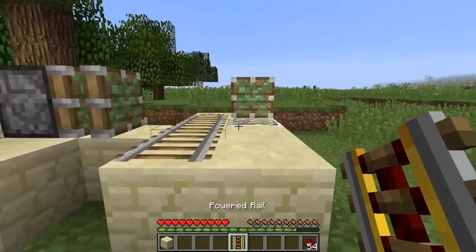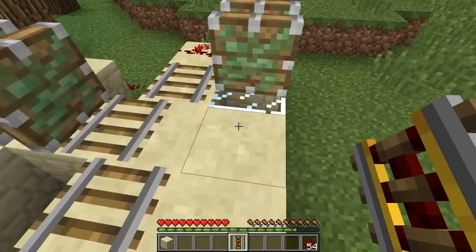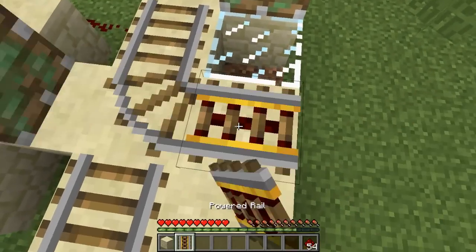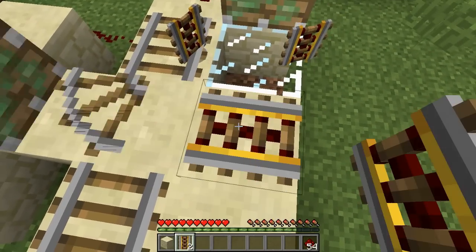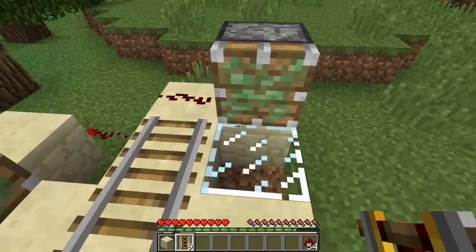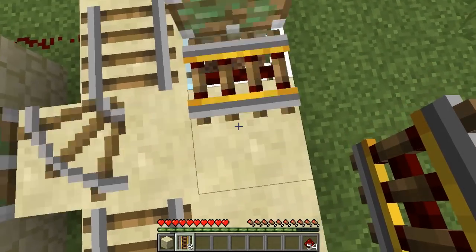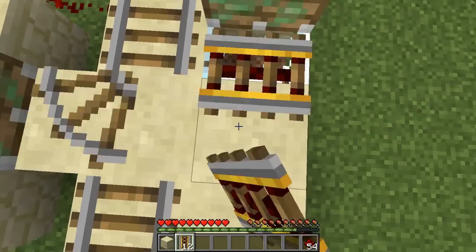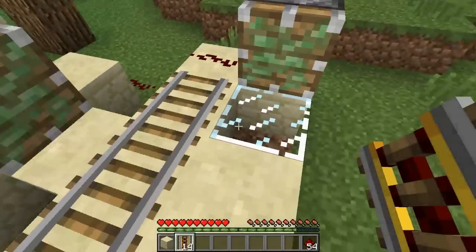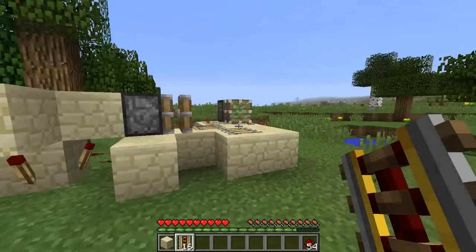All we have to do is get our one powered rail that we crafted and place it right here — watch the duplication happen. We got two of them! Just keep placing them down and keep getting unlimited powered rails. This is legit — I'm in game mode zero. If you want a lot of powered rails, you can do it this way. It's definitely worth it since they're somewhat expensive. Take advantage of it until they fix it.